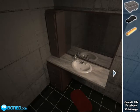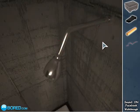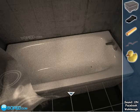Now we have everything over here. Open this, click the wire. Look in at the tub and there's a rubber ducky.